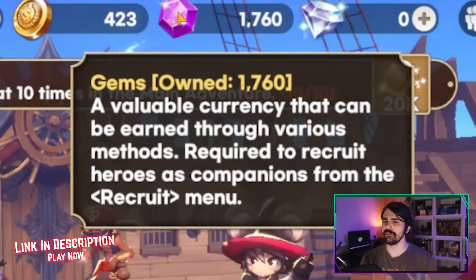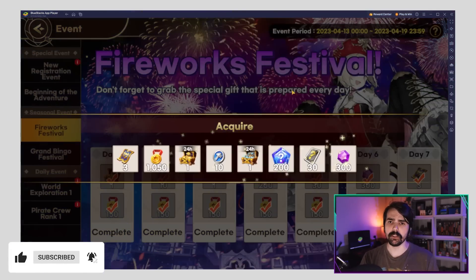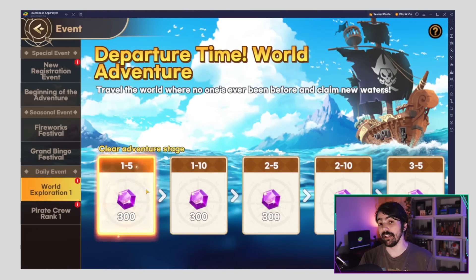The next currency is gems, a premium currency primarily used to recruit in the summoning banners. You can get gems from completing missions, new player tasks, adventure mode, and events.